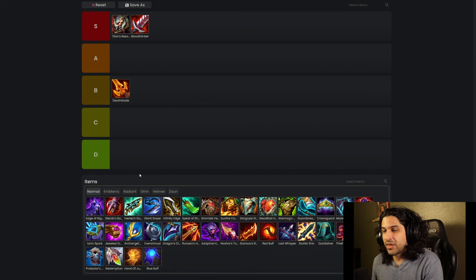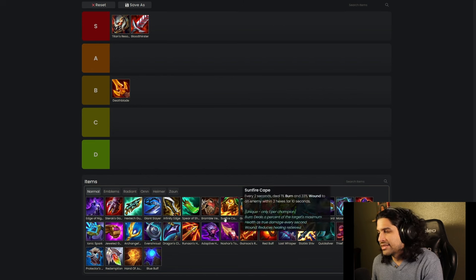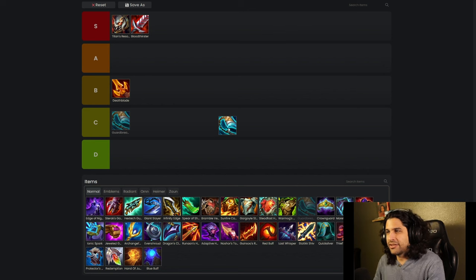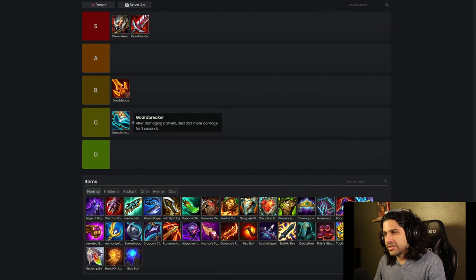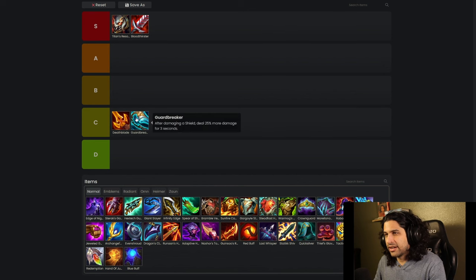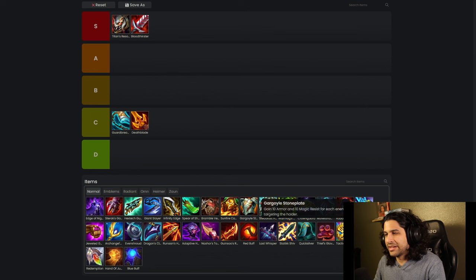Now that we've gotten some S tier items out of the way, let's look for a really bad item. We have the Guardbreaker. I don't even know if this is really terrible — I think you just don't really want to build it on most characters. It only really works in very niche situations where your enemy has a lot of shields, and it only works on characters who have a wide AOE attack so they can actually hit everybody and make use of it. I'm going to put it in C tier, and I would even say that Guardbreaker is better than Deathblade right now.